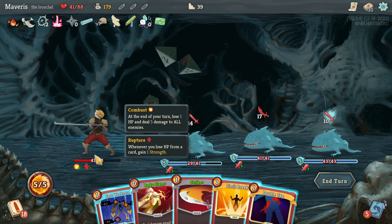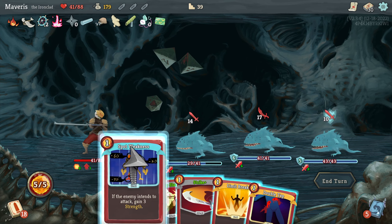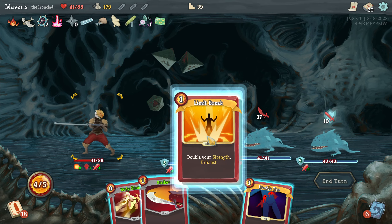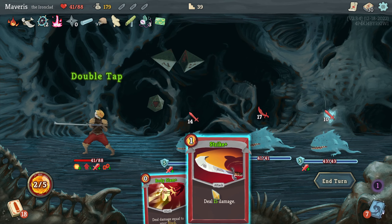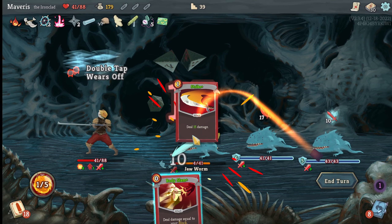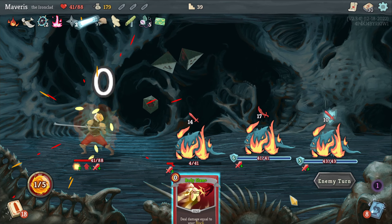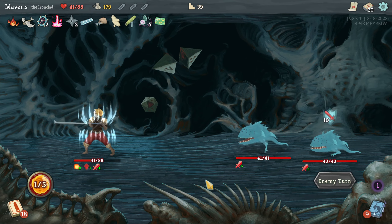Uh-oh. Well, let's spot weakness. Limit break. Double tap. No, that was my only hope. Combust saves the day — now I live. And then that 18. Wow, that's really good.